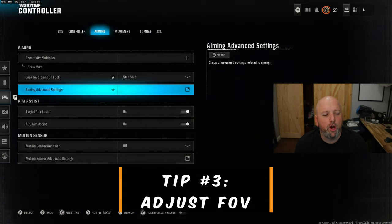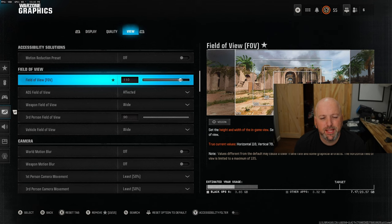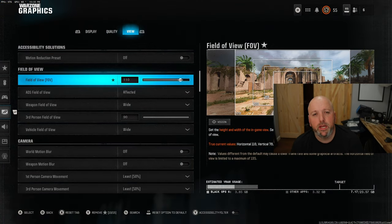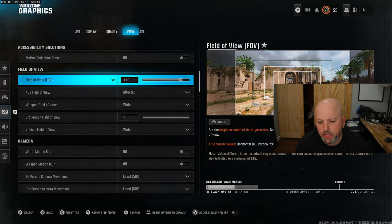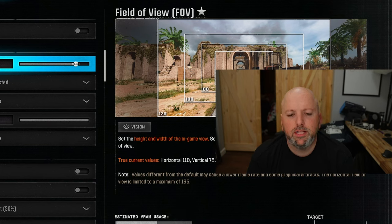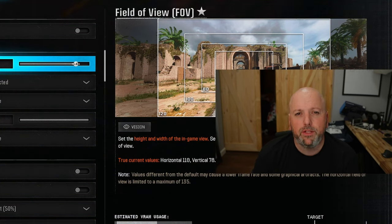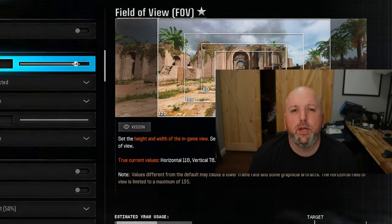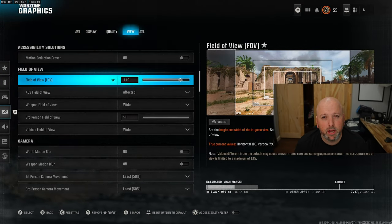Tip number three, FOV. Go to graphics, then view, and change your field of view. Mine was set to 90. Keep in mind, whatever your multiplayer FOV is will be your Warzone FOV. You want 110 in Warzone because it makes the hitbox bigger and easier to see on screen — you get more real estate. I go 110 to 115. 120 is a bit much. At 110 the player avatar or operator is bigger in your sights, so you get more aim assist. Make sure your field of view is 110, separate from your multiplayer or zombies FOV.